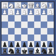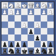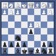I'm playing Black, and it's E4, C6, C4, D5, exd5, cxd5, D4, and knight to F6. This is the opening moves for the Panov-Botvinnik variation of the Caro-Kann.